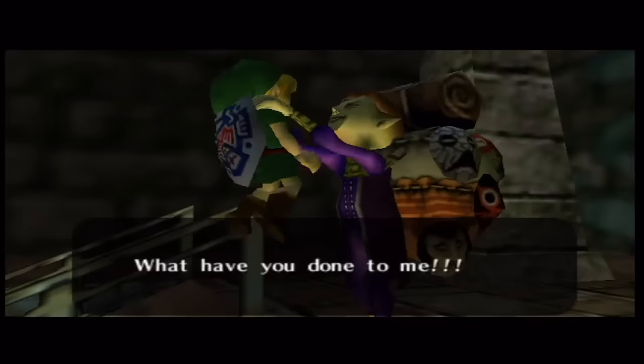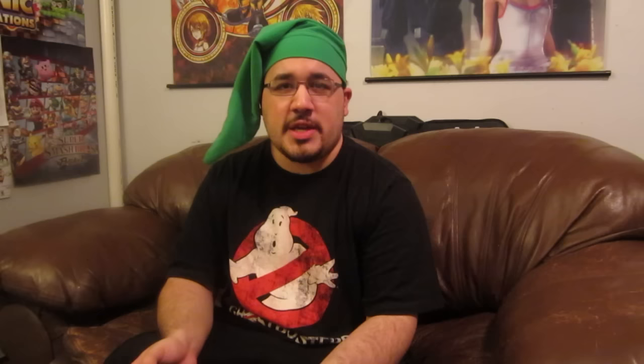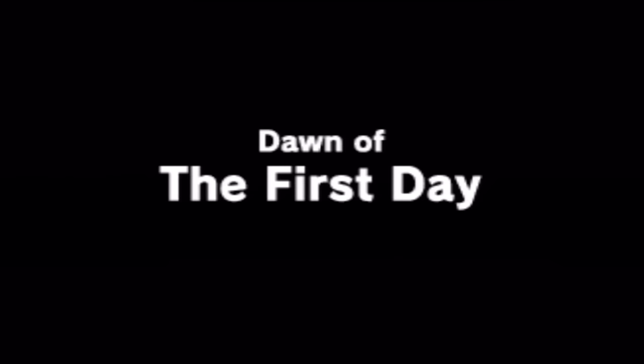Unfortunately, Link didn't get the mask back as promised, prompting the salesman to have a brief psychotic episode before calmly explaining the importance of getting the mask back from the Skull Kid. The mask — now known as Majora's Mask — was rumored to be used during ancient hexen rituals, and whoever wears it is bestowed with terrifying dark powers, which can lead to utter havoc on a kid on a sugar rush. Why was this mask in possession of the creepy salesman? That's never really explained, but at this point it doesn't matter. Your biggest focus is trying to get the mask back to prevent Armageddon. Now that Link is back to normal, it's up to him to travel all across Termina and awaken four mysterious beings before the moon nukes everything in sight.